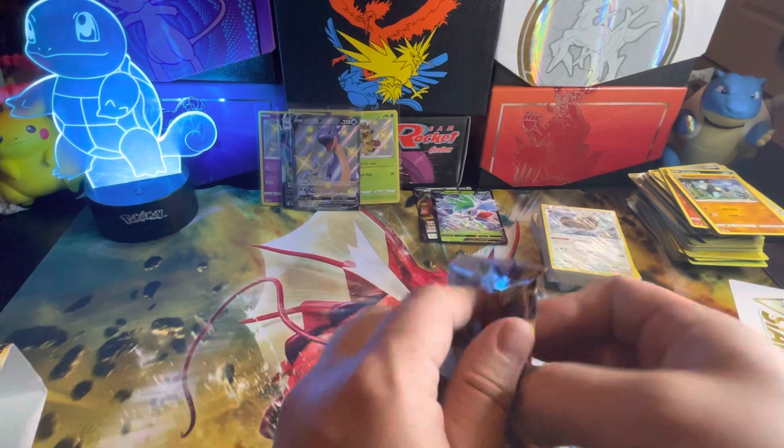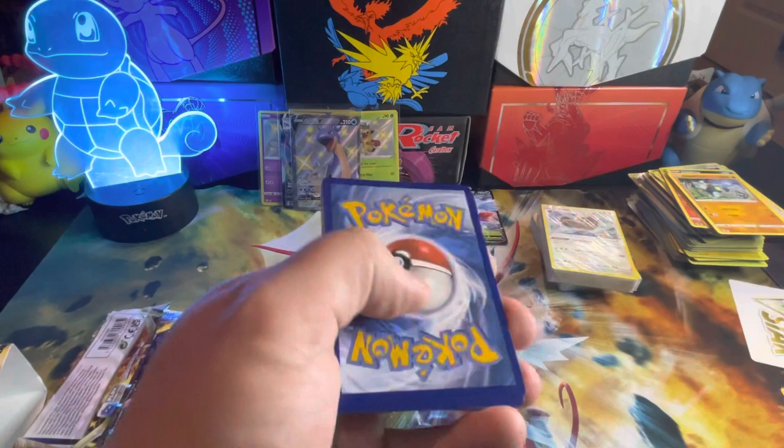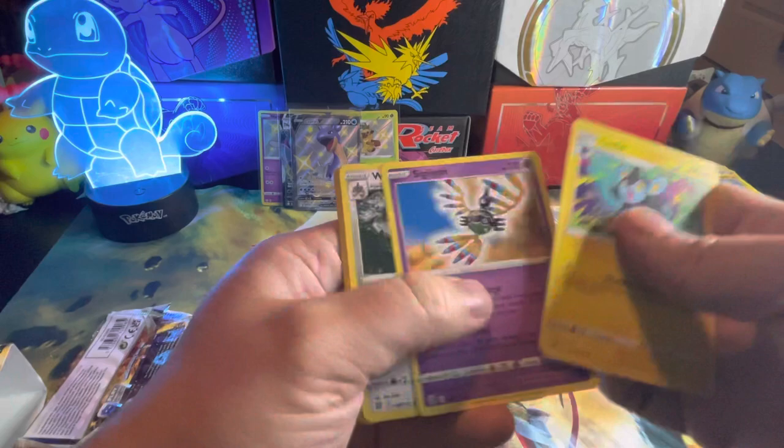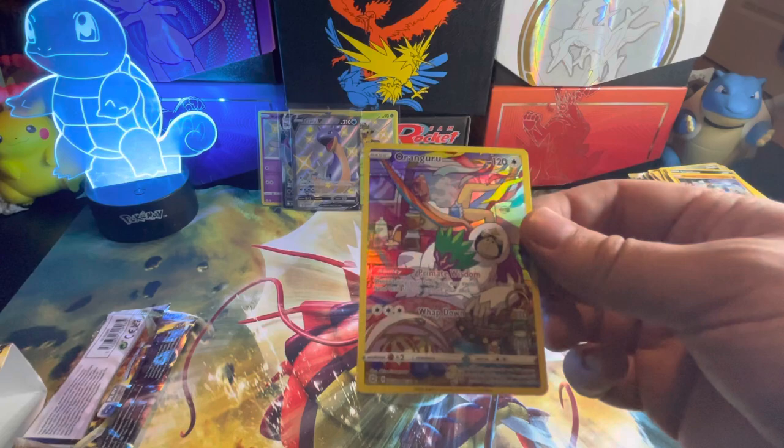These pre-release decks definitely have been a bust unless this last pack makes up for it — which it's not going to because I just saw a white border. Let's have faith — pull a trainer gallery. At least we got a V Star card again. Veluxio, Pot Helmet, Suthagi, Mardom, Piplup, Shroomish, Purloin, Dusk Goal, Sneasel, and an Orangu. Well, at least we got something.